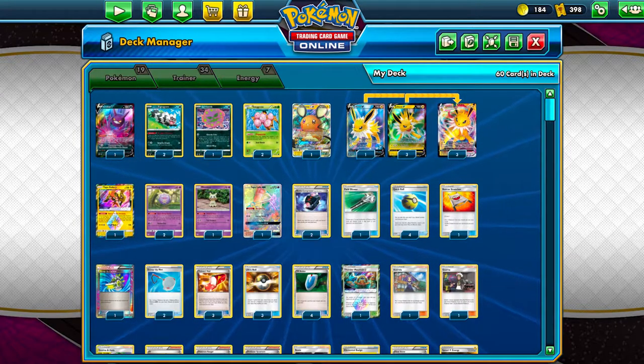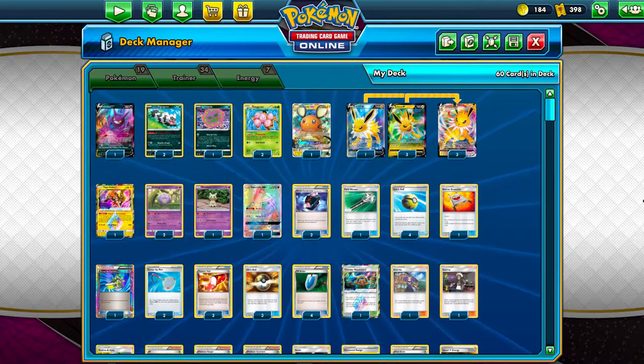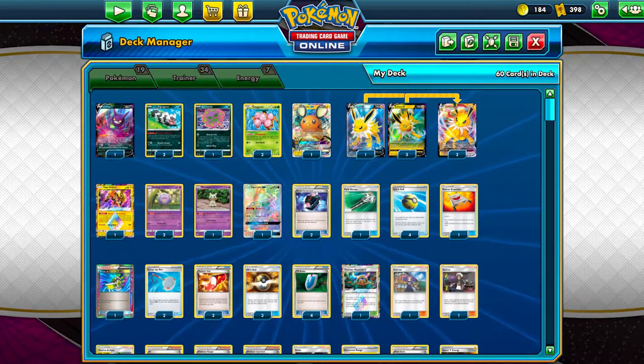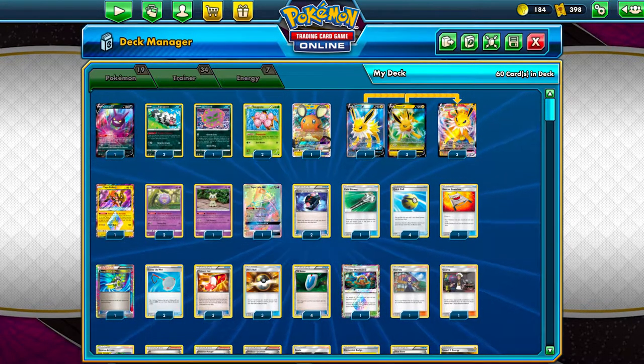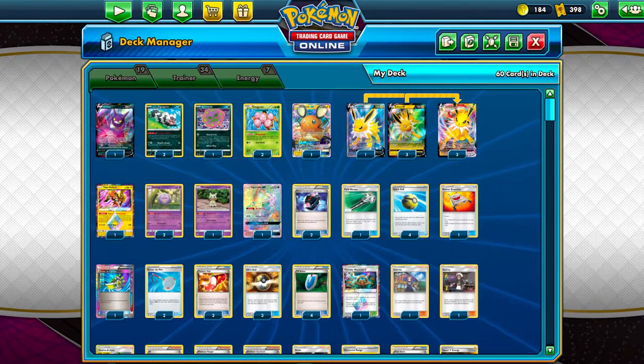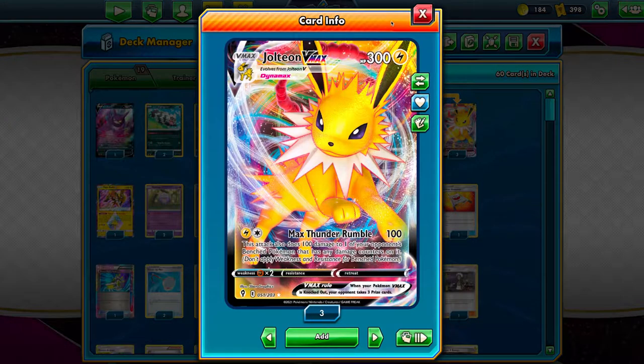Hi everyone, and welcome back to Deck Tech. This week we're going to take Jolteon VMAX for a spin, hopefully allowing us to punch big holes in people's boards. The basic idea is to spread a ton of damage counters around the board, which enables the full effect of Jolteon VMAX's Max Thunder Rumble.